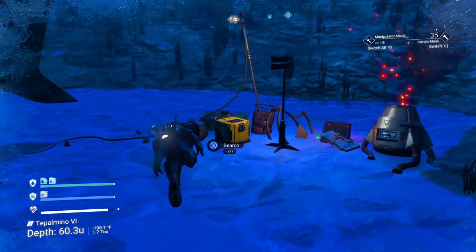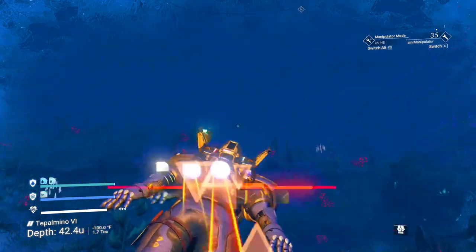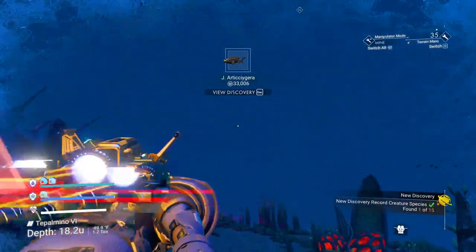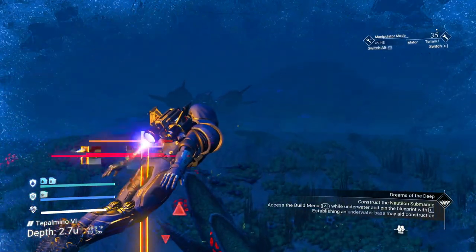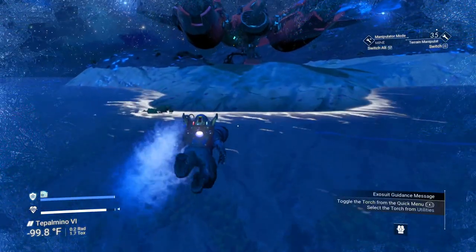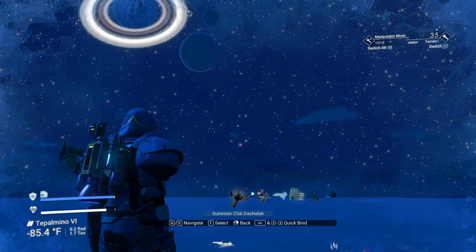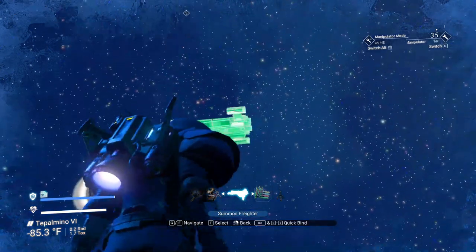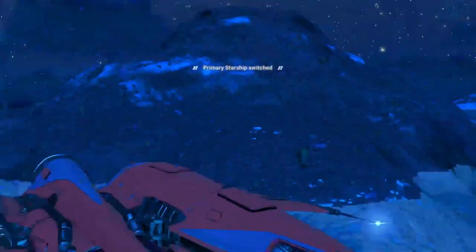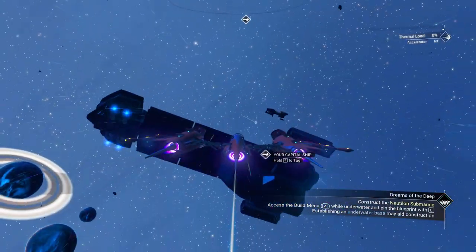What will happen is this ship will appear in our inventory. Let's check out the biologicals. Let me just get up to the surface — we can see our ship from here. Our freighter, if we go to it at some point, it will just populate on the freighter. We may have to go to another system or two, but this wouldn't be a bad idea to show you that. You can call on your freighter from the planet's surface — summon it. It says we need to construct the Nautilum.